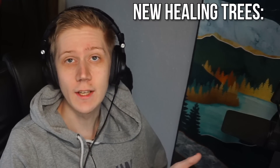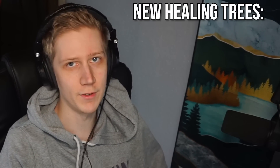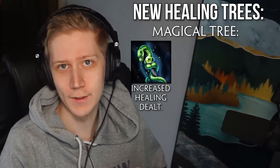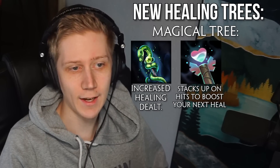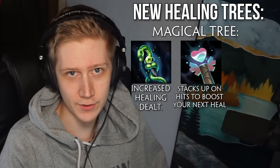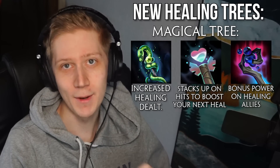Along with the changes to healing, there are two new item trees in the game specifically themed around healing — one for magical and one for physical. The magical tree has Rod of Asclepius moved to it, along with two new items. Rejuvenating Heart grants stacks on ability or basic attack hits that are consumed on your next heal to boost its potency, and Last Gasp grants you bonus power when you heal allies based on their missing health.